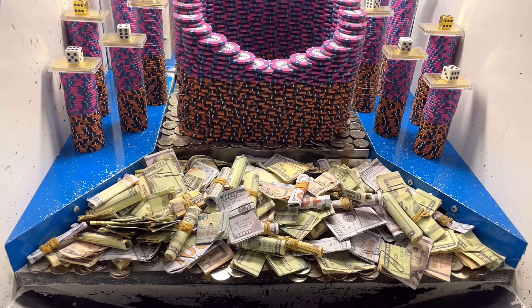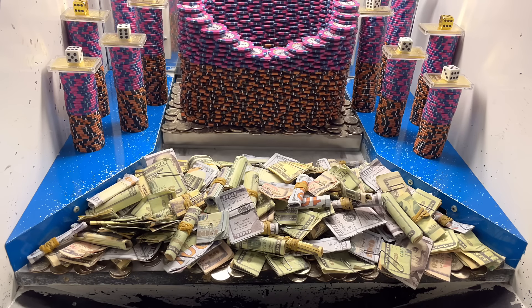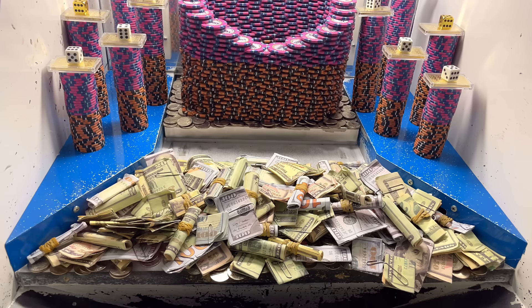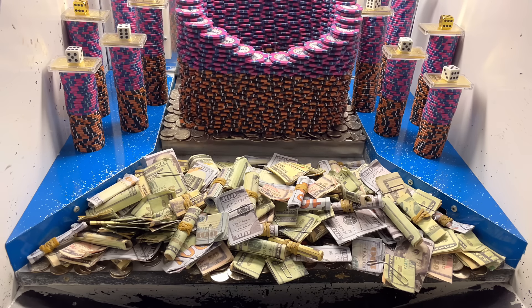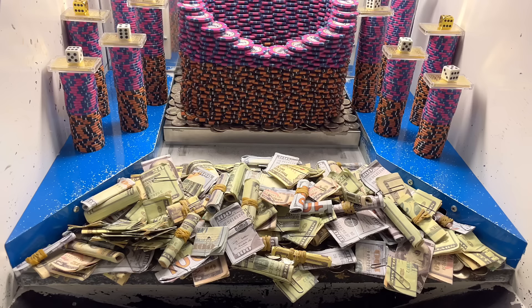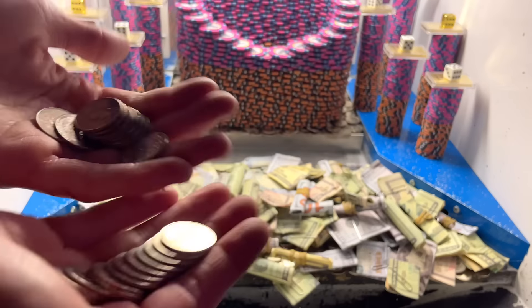Oh nice, that right side's already going. Sweet, we got like two or three quarters back. Let's put the rest of them in there. Let's check this out and see what we got so far — we got three, four quarters back. Nice, there goes a bunch more. So there's the three quarters we just pulled out of there. I'm thinking we should put them in the center — that way it'll push the left and the right side both. Oh yeah, look at that. That's going to be a good one. Nice, look at that. We're already getting some cash out of there. Got a couple $20 bills. Here's where we're at on quarters — we're doing real well.